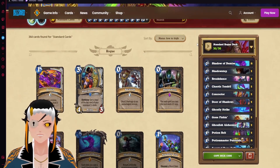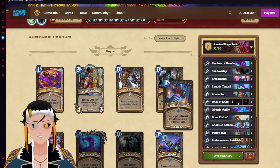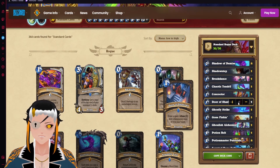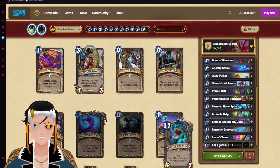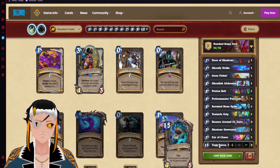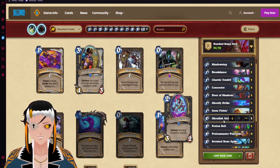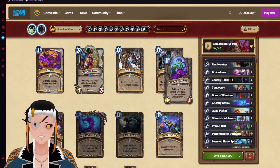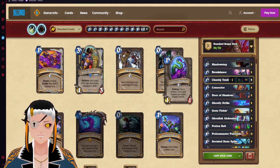Tendril Rogue is centered around the Tendril package without even considering random generation. Because Rogue has cards like Shadow Step, Breakdance, and similar bounce effects, we should be able to return Yogg-Saron: Unleashed multiple times, using his abilities repeatedly and creating an ultimate control-style deck that's a little reliant on RNG through what we generate off the Chaotic Tendrils. If you don't mind some casino-style gameplay, this is the perfect deck for you.